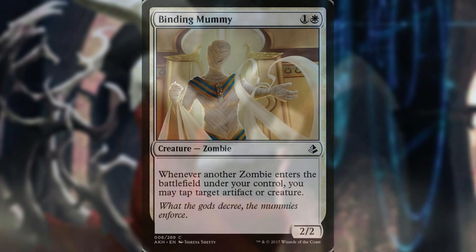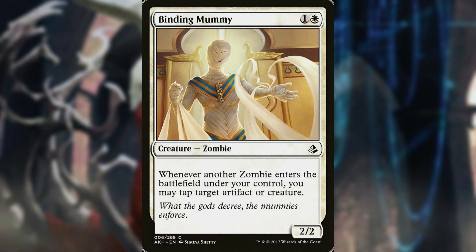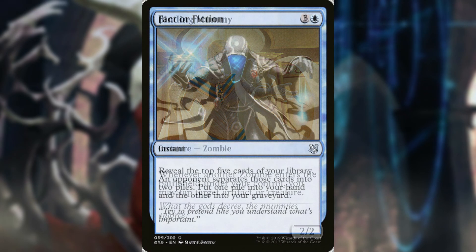Let's dig the grave a little deeper by going over some of the key cards and loops of the deck — the cards your opponents will not want to see in play. Binding Mummy is a 2/2 zombie with: whenever another zombie enters the battlefield under your control, you may tap target artifact or creature. This can let you swing without consequence if you manage to tap down everyone's creatures with a flood of zombie tokens, or close off artifacts opponents have open to use in response to your spells.